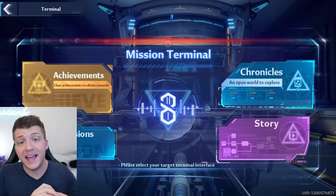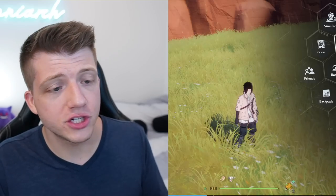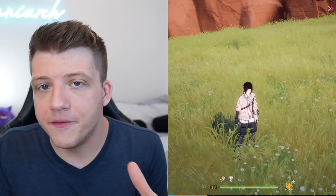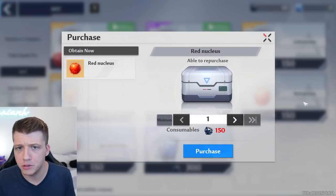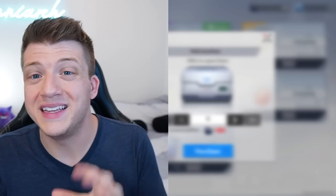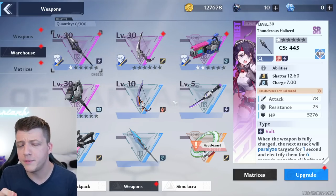Some puzzles give gold nuclei, which is the premium summon currency in the game. All this exploration contributes to various achievements and missions in the terminal, as well as your Astra exploration percentage — these are more ways to earn gold nuclei and dark crystals. As a side note on dark crystals: most free-to-play and low spenders should spend most of the early game getting the red nucleus, since those are needed for limited-time banners with limited characters.